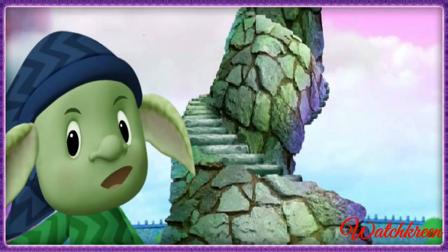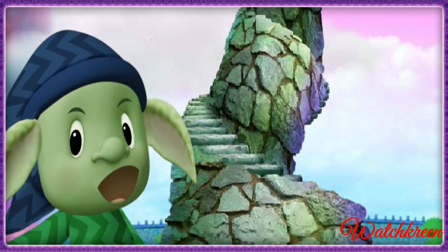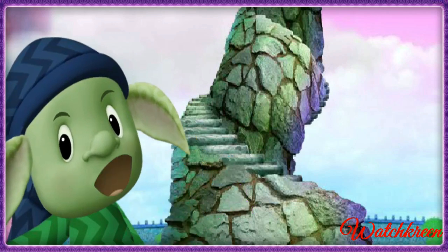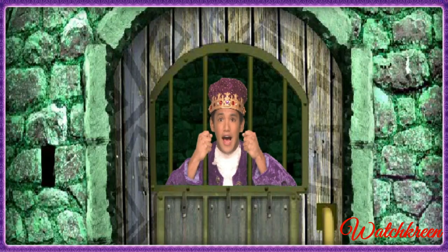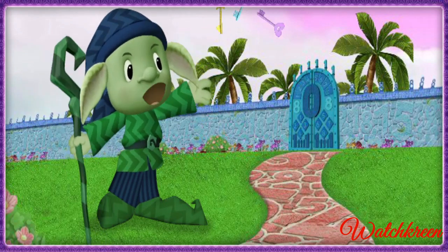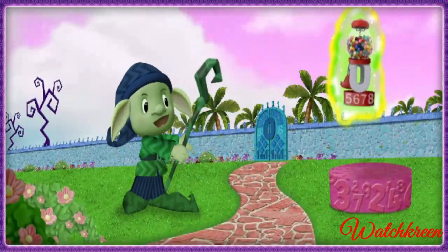Numbers? Yuck. I can't stand numbers. There are numbers everywhere in Numberland. That's why I used these three keys to lock the King of Numbers in my crooked tower. Team Umizoomi, I'm locked inside! Now that I've thrown the keys far, far away, no one will ever be able to rescue the king. I'll get rid of these number gumballs, too.